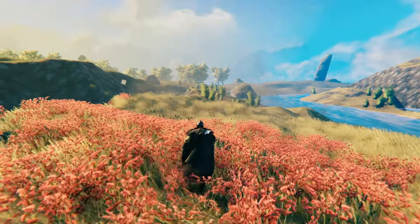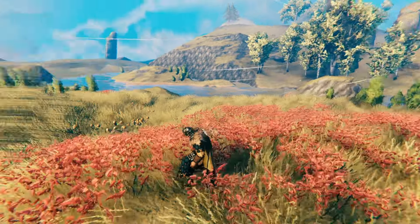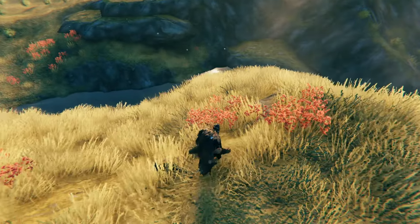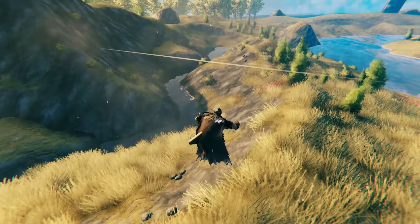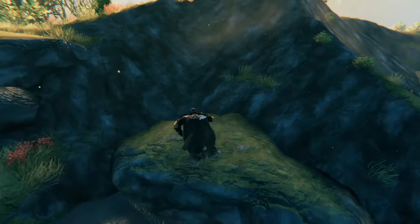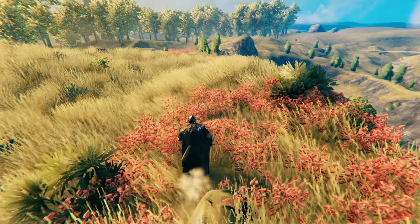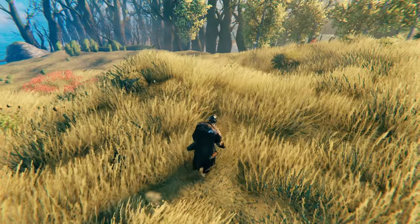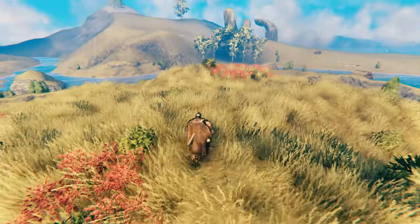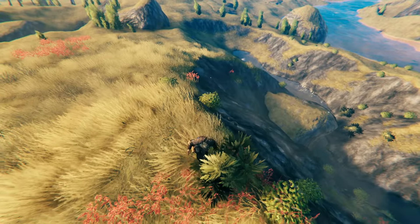I think it would suffice pretty well, especially with the kind of design that I have in mind, which is gonna be more in the length rather than in the width. Strategic position wise it's not a hundred percent ideal — I mean it's got a nice little natural moat in between which is good. Of course we do have this little cliff face over here. I was tempted to build over here at first, but after some consideration I didn't really like this spot. I mean it's definitely nice and could build quite a nice castle, but I think it's not really gonna work for me.